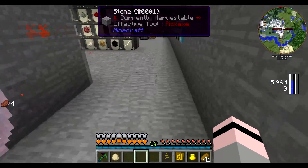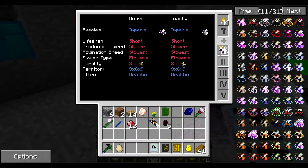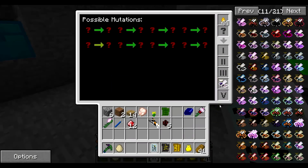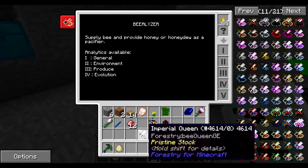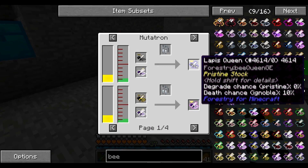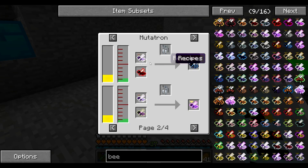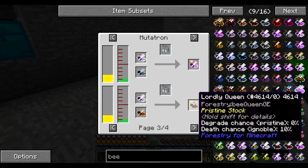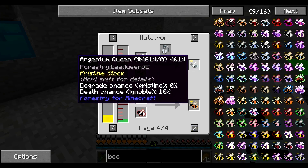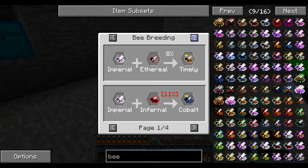Yeah, so I don't actually know what we need to do to get to the next step, but I will try and figure it out. There's our beelyzer. Can we see what we need via this? We cannot, so that's okay. We should be able to do this. So we can make lapis, relic, cobalt — cobalt seems kind of cool but we need infernal for that — draconic, auric, lordly, argent, and timely.